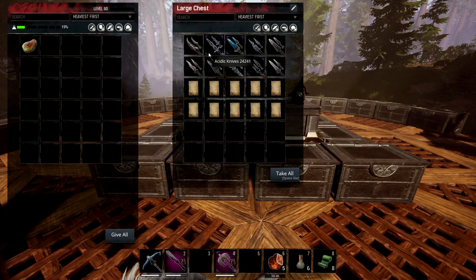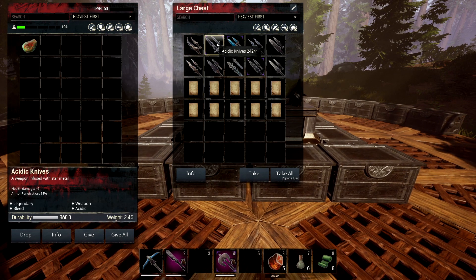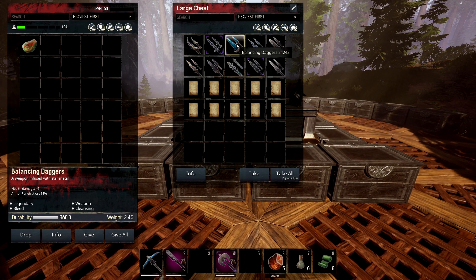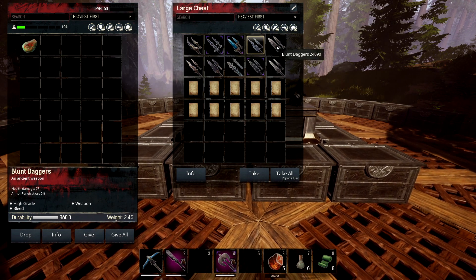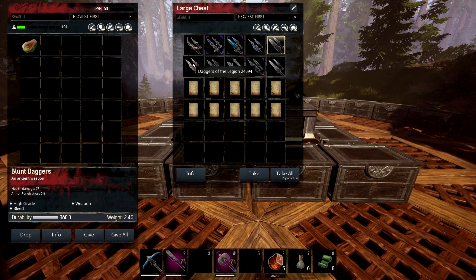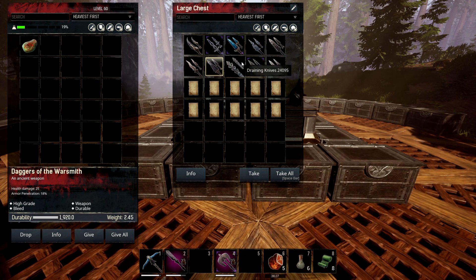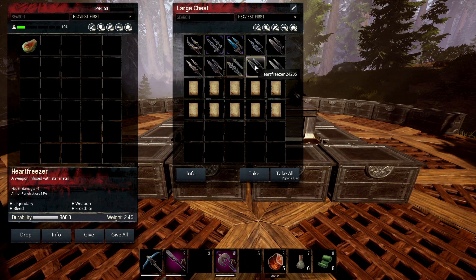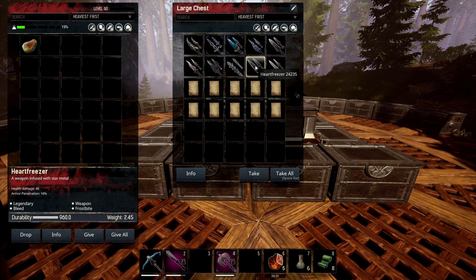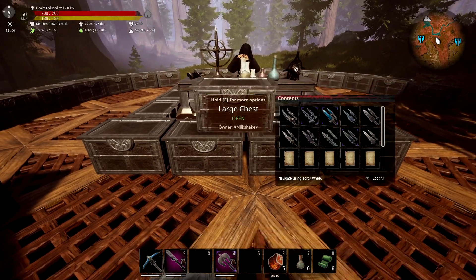Now let's look at the daggers. Slayer Blades don't really do anything — just the normal dagger. Acidic Gneiss does the acidic effect. Balancing Daggers are cleansing. Blood Soak Daggers and Blunt Daggers are just damage. Daggers of the Legion are variable. Daggers of the Warsmith are durable. Draining Knife deals stamina damage — could be dangerous combined with bleed. Frostbite on the Heart Freezer, which could be deadly. And Vein Cut gives bonus to all attributes.